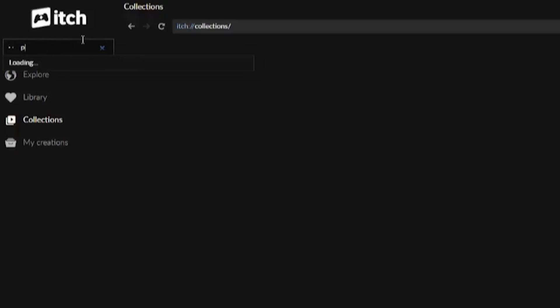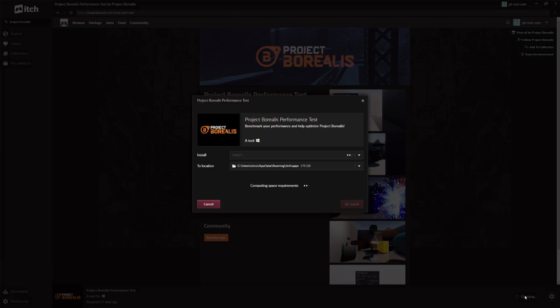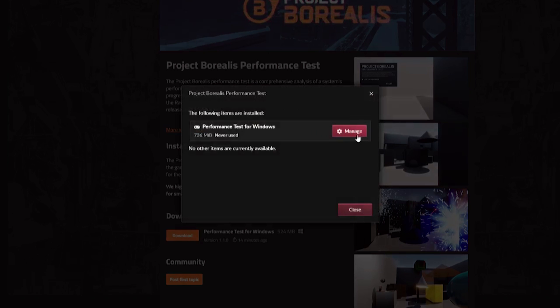You can download the tool via the itch.io link in the video description. We recommend using the itch.io app to enable easy updates in case we need to push any fixes for bugs or crashes.